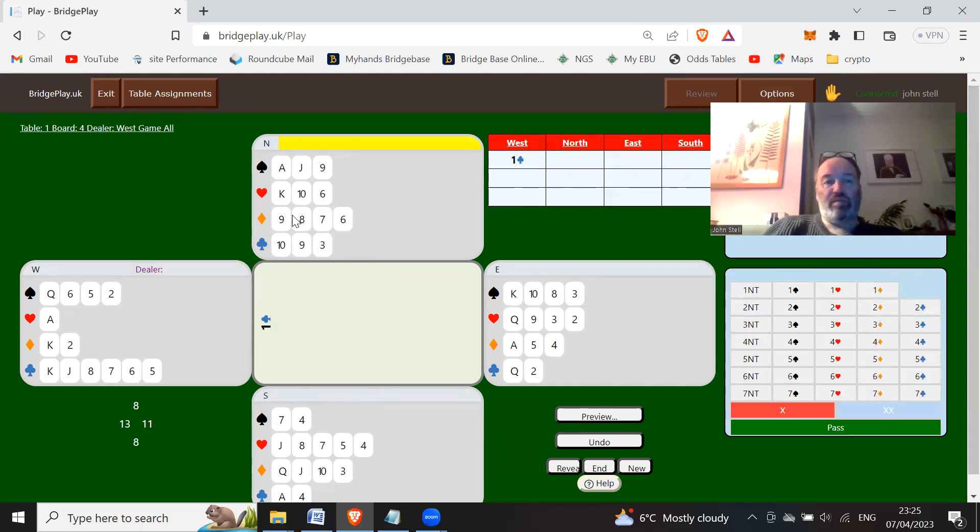West opens one club, north passes. With 11 points and four-four in the majors you should bid one heart first - bid them up, and if partner has spades they can bid one spade and you can support them. South passes, and west does have spades so they bid one spade. With an 11-count and four spades, if they'd opened one spade you would bid three spades as a limit raise. You can't bid two spades - that just shows six to nine points - so you jump to three spades showing 10 to 12 points.